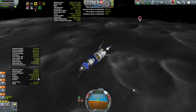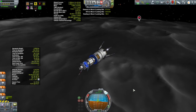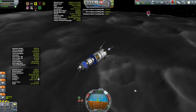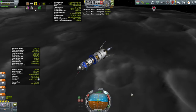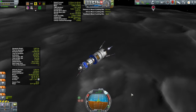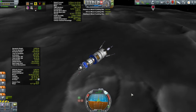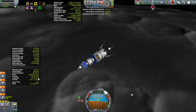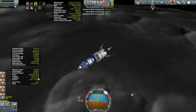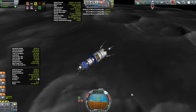Getting back into Kerbin surface — that's a little bit sketchy. By this point I started to realize I could have done this so much better, so much more efficiently, with just a little more thought to this mission plan. While I'm doing the descent, I'll list all the obvious things that occurred to me that I could have done to make this a lot less close.